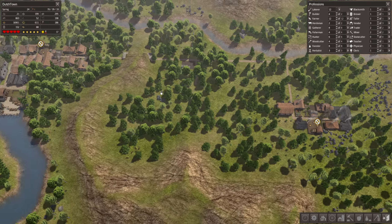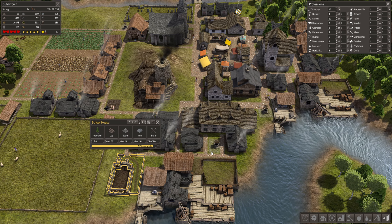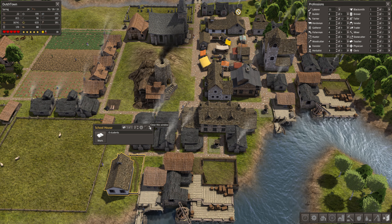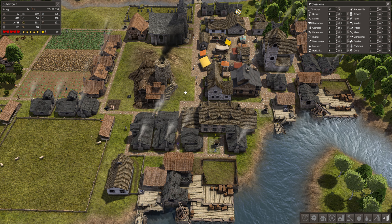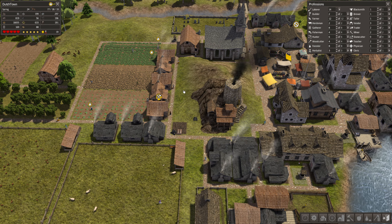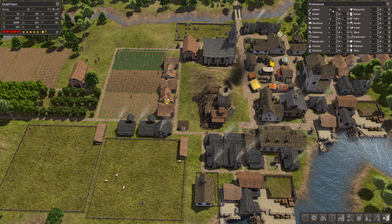I'm going to keep upgrading our houses here when this construction is done. We need an extra teacher. There we go. And then the next students can come to this schoolhouse as well. We don't need that many builders, so let's go to two. Let's start upgrading these houses. We have 14 labourers - that is a lot actually.